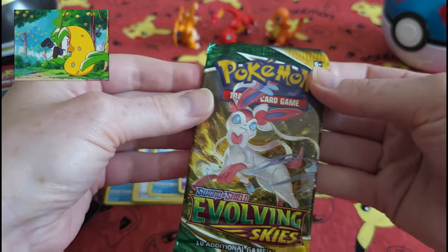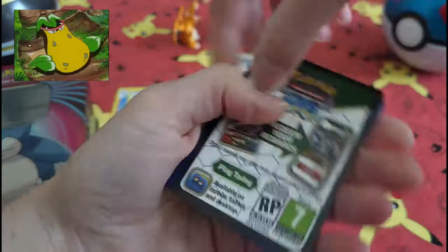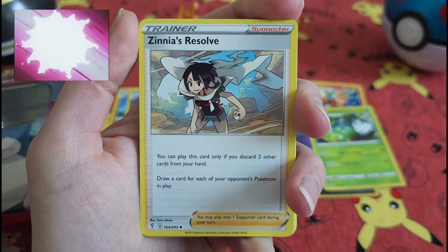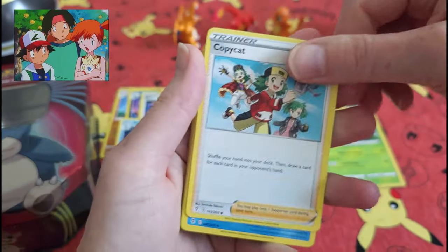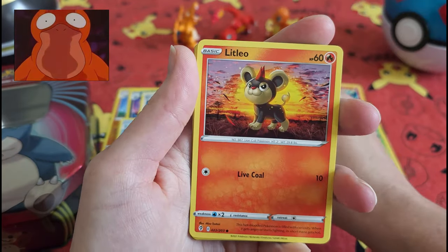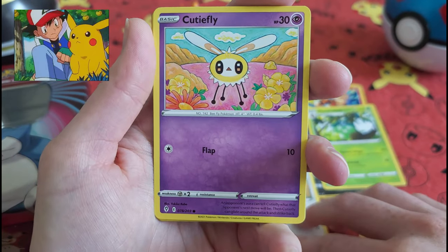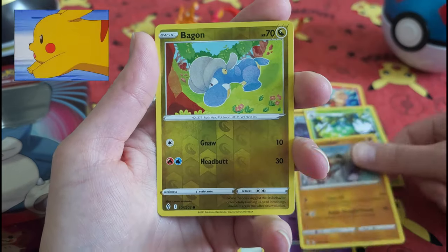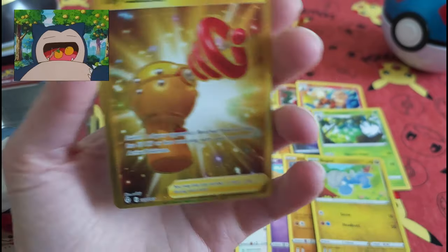And last but not least, let's get this Evolving Skies pack opened up. Energy? No! Oh — interesting. Interesting last card in that pack.